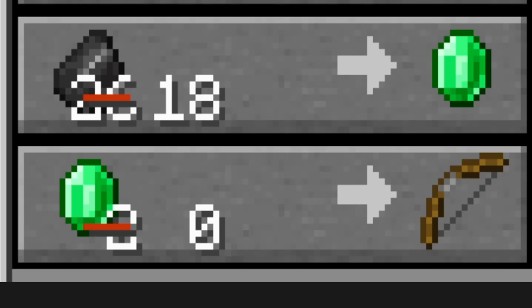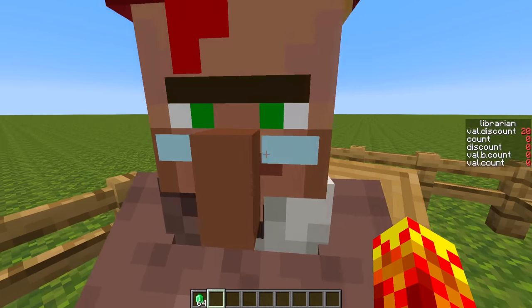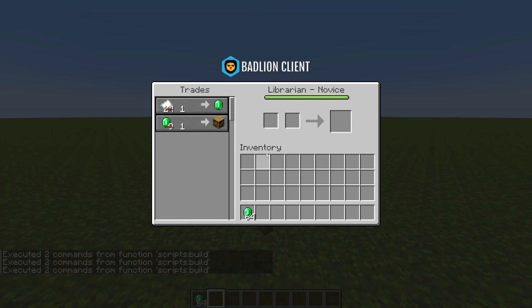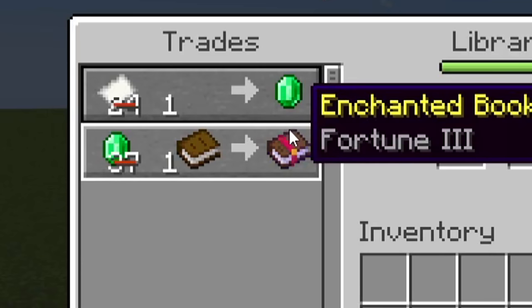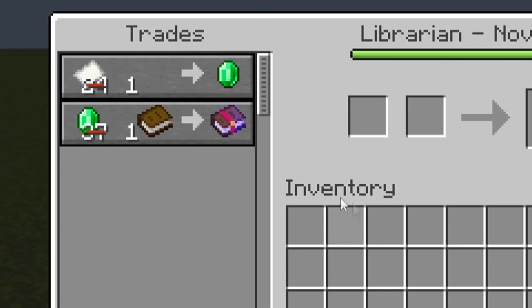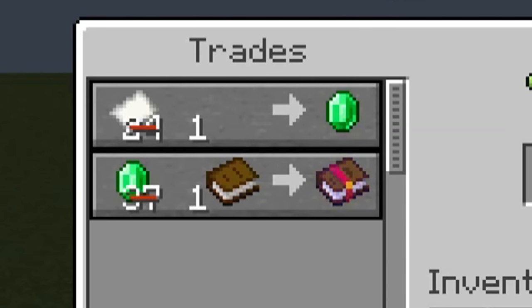So how do you buy this bow? I had to find this out. I'm going to reload the data pack and summon villagers until I get one that sells me a book. There we go — Fortune III, 37, discounted to one because the villager loves me. So this guy's going to discount a lot of stuff. Every time I unlock trades, it will just instantly discount them for me.